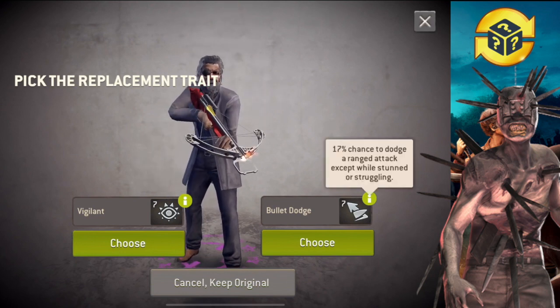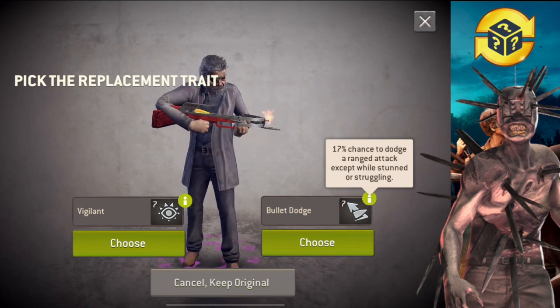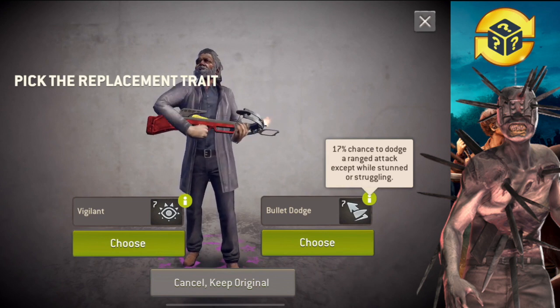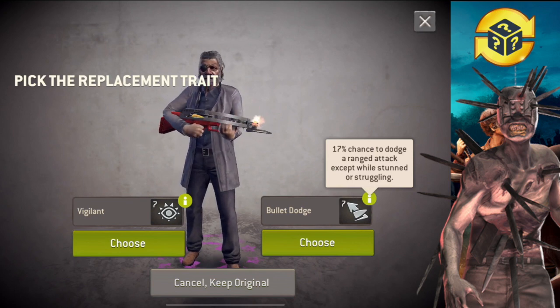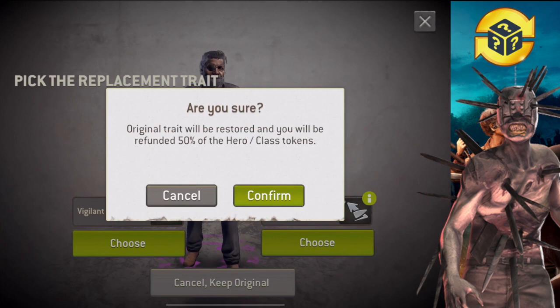Oh my god, I hate these traits. If I cancel, do I get half of it refunded? I think I get half. I'm gonna cancel this one — I don't like bullet dodge. Actually, bullet dodge is not too bad for guild wars because you're fighting enemy humans as well, but rootless is better. I don't like vigilant either. Original trait will be restored and refunded 50%.